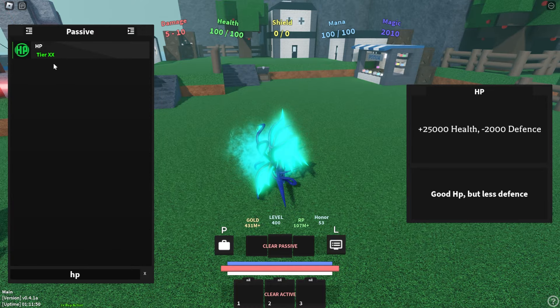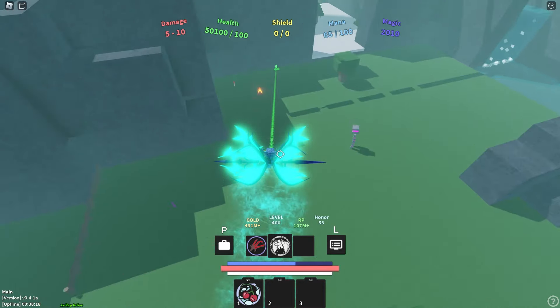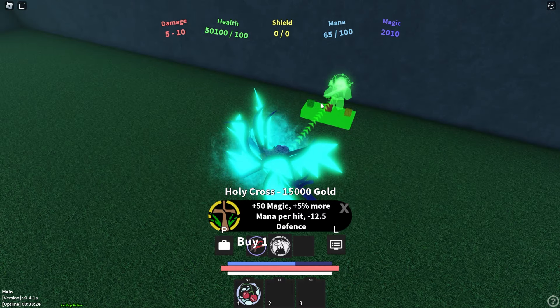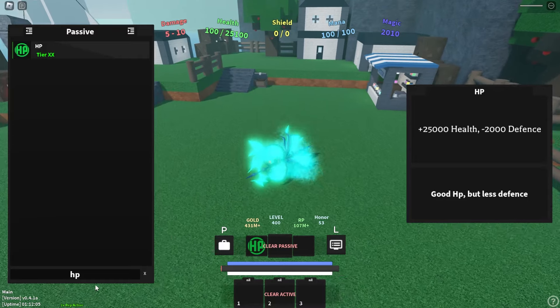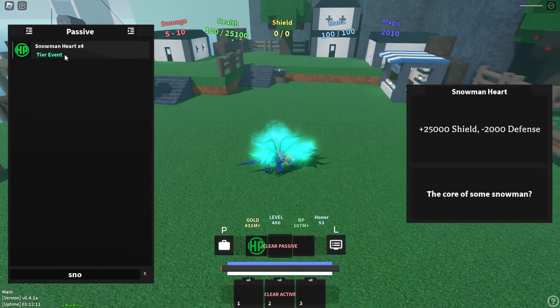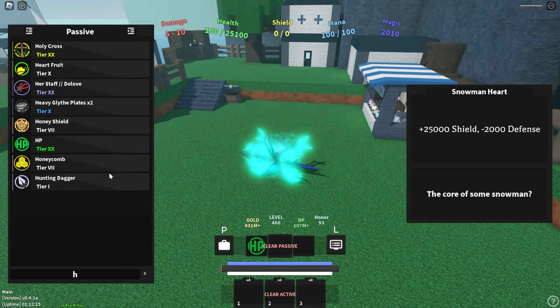Your first item is going to need to be HP. HP comes from the black market, which is a guy at a green bench that teleports all around the map. I think it's 60 or 80,000 gold, which is not too bad. You really want HP because it gives you a ton of health and allows you to take anything. If you happen to have a snowman heart instead, this could maybe work — it came from the last winter event and gives you a lot of shield — but I really recommend HP.